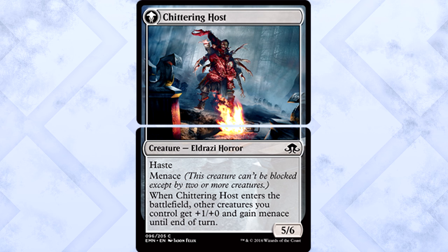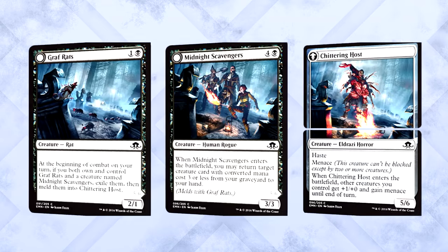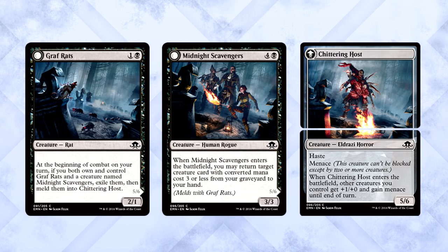Melded cards go to the graveyard as their own cards, so Chittering Host turns back into the rats and scavengers if it's removed. Same deal — both go back. Also, the melded card has a converted mana cost equal to the total combined mana cost of the two cards that make it up.